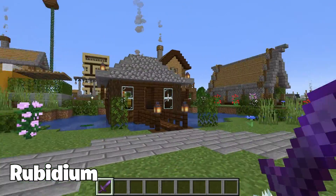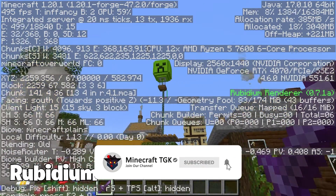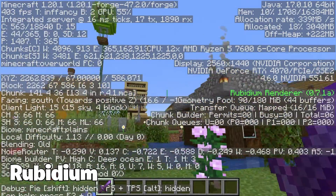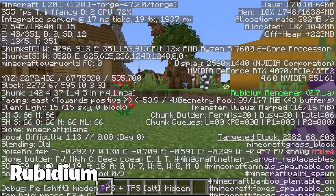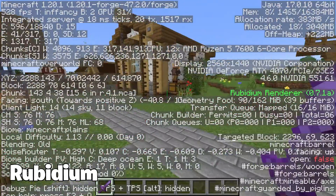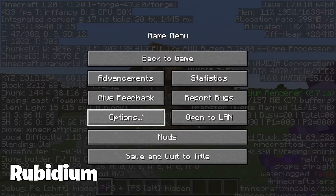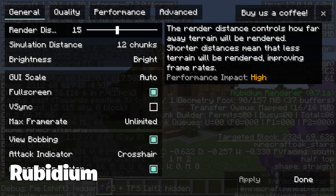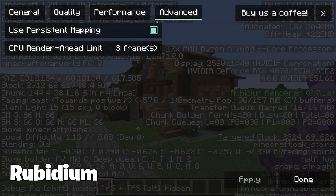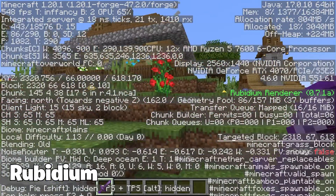Another mod on this list is Rubidium, and it is one of the newest rendering mods taking the Minecraft world by storm. This one is designed to be a more compatible alternative to other heavy rendering engines like Sodium. While Sodium is amazing for raw performance, it can be tricky to install and may conflict with some other mods you're running — and that's a real fact. Rubidium aims to solve those issues by rebuilding the rendering engine in a more modular, Fabric-friendly way.